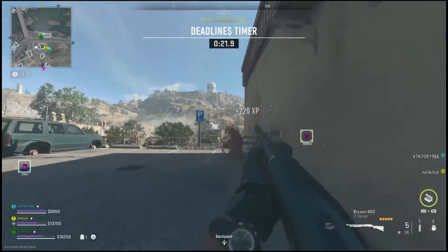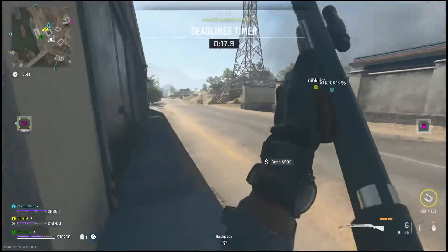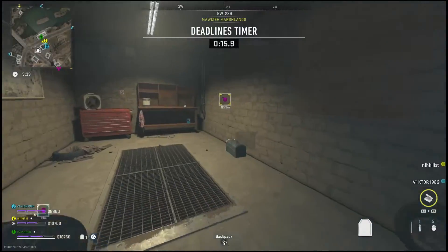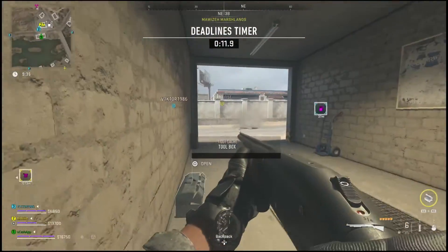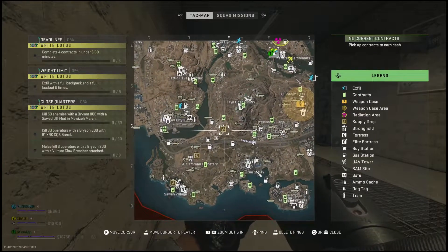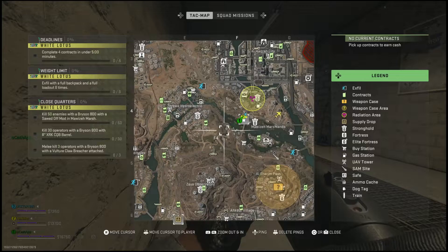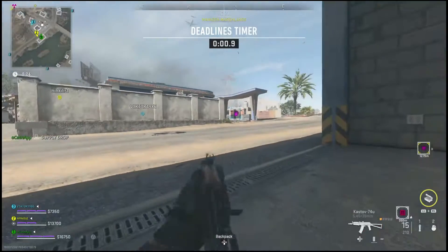If you don't want to waste your keys or simply don't have any at the moment, you can also go around to different supply drops around the map. There are a few different ways to get your hands on the key card. If you're able to survive for a few minutes in the game, supply drops will begin to spawn in. Mark those and go to them as fast as you can with your team so no one else opens them up.